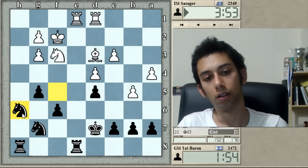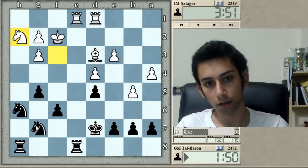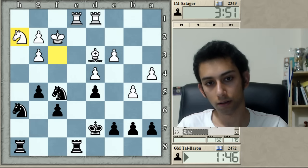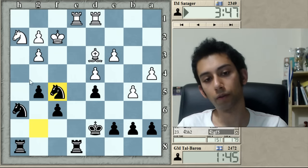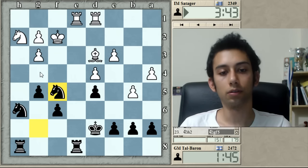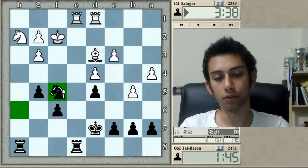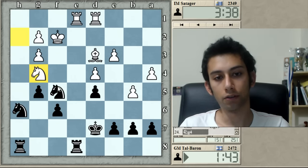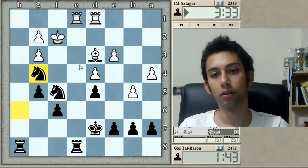Knight h2 might be a good prophylactic move. Now I can bring the other knight to d6. But he can go bishop f5 and knight g4, and suddenly I'm the one who's under pressure.